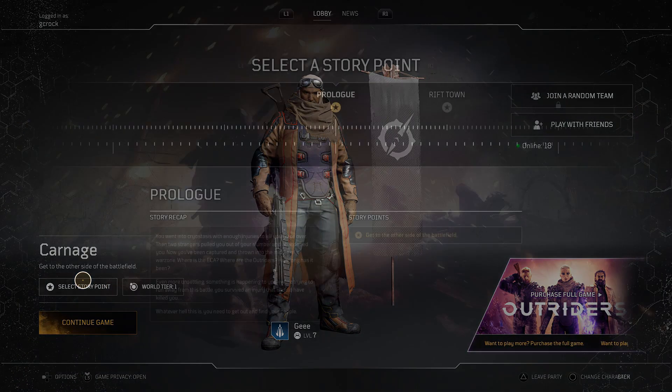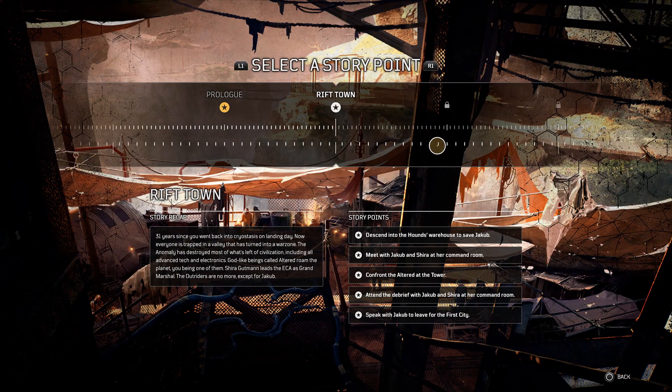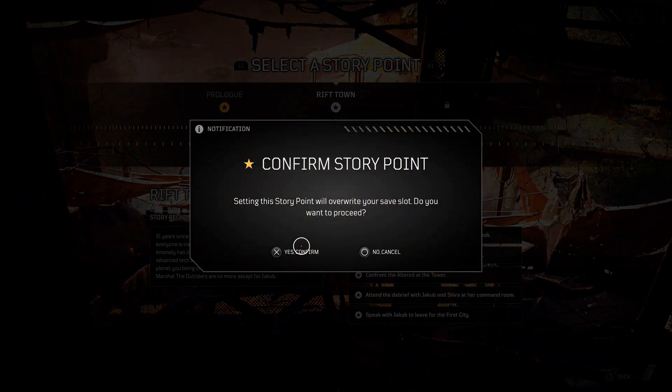Only once this has been done, you are able to select the story point from the lobby. Make sure you select Rift Town, and then the point that you want to select is 'confront the altered at the tower.' Confirm your selection and then continue the game.